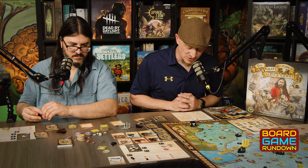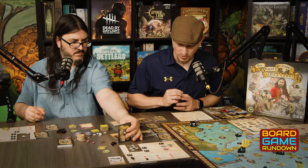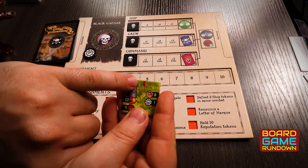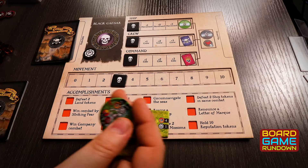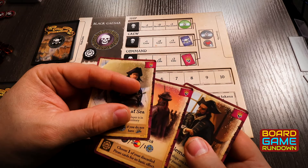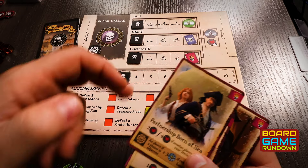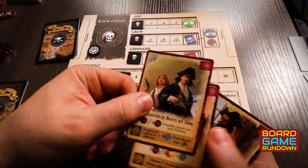Another thing you can do at a pirate Haven is declare infamy. You use the cards from your hand like crew cards or elite cards, and then any ship or land tokens that have the infamy tokens or combat modifier banners on them — you spend those up. You need to spend at least three; for every three you spend, you can buy one, as long as you have a high enough command to hold it.